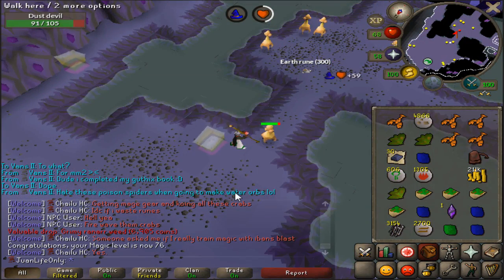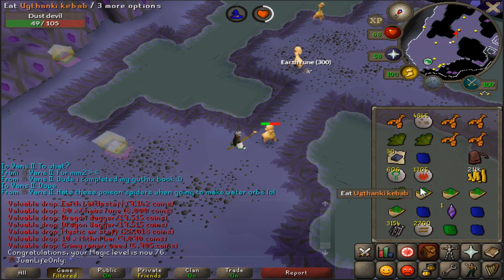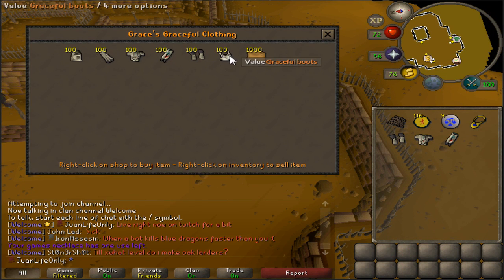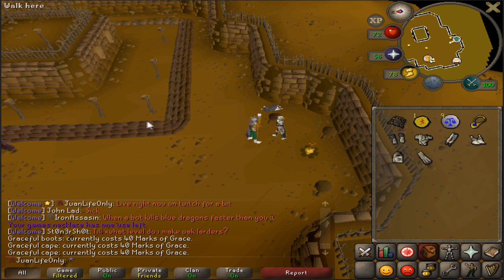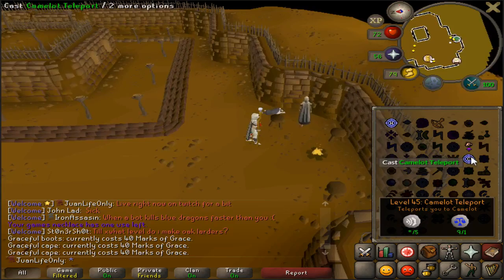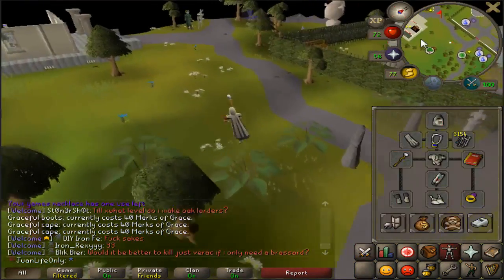Just hit 76 magic, guys. I'm just back at Dust Devils for a little bit of AFKing. I've been doing a lot of agility recently and I now have enough marks to buy everything else - the hood and lastly the cape as well. Perfect. Now I can do the Seers agility course more efficiently since the full graceful is going to regen my run energy a bit faster.